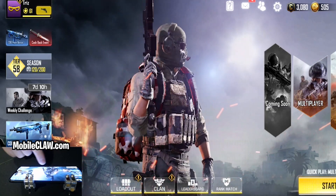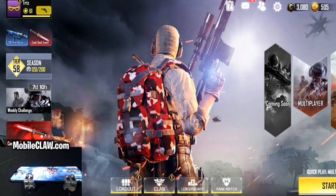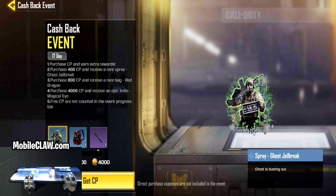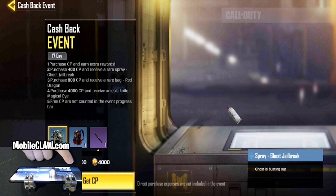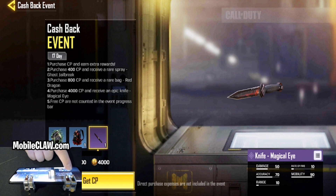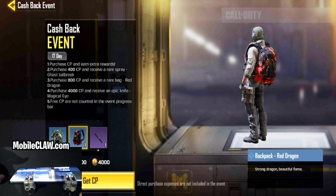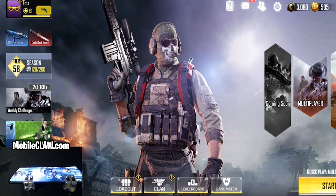There's also a cash back feature where if you purchase COD points, you actually get free items. It's kind of like a Fortnite starter pack — you're going to buy COD points anyway, might as well get free items to go along with it. You get like a backpack, a free knife, and a spray depending on what intervals of COD points you buy. I kind of feel cheated though — I hope they give us those items back if we already purchased stuff, because I already bought quite a bit of COD points.